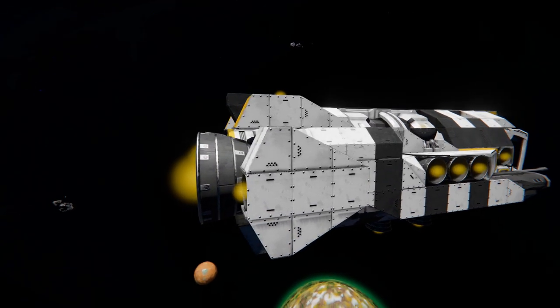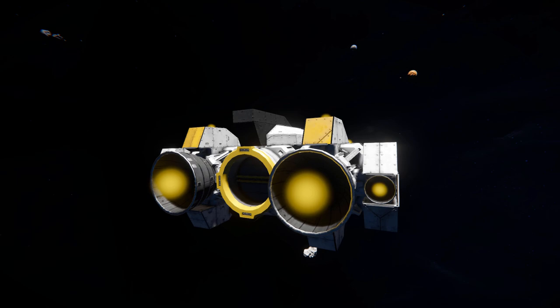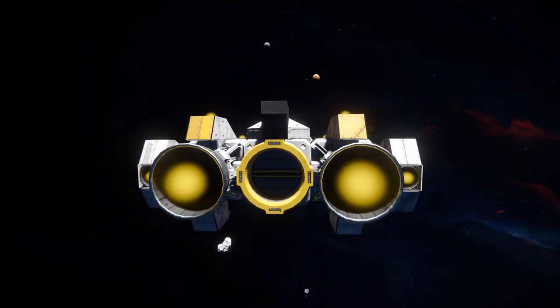Around towards the very back we can see two large hydrogen thrusters, a couple of small ones, and a connector to dock this thing up. That connector is a little bit towards the ship, where you might end up damaging whatever you're connecting up to — unless it is on a piston, or you turn off those large thrusters and rely on the small ones next to them.